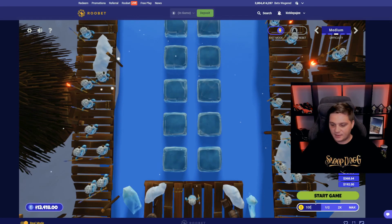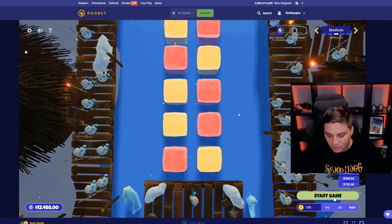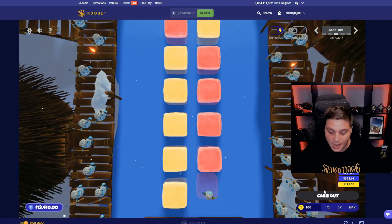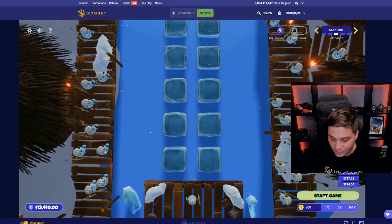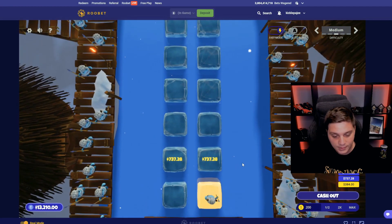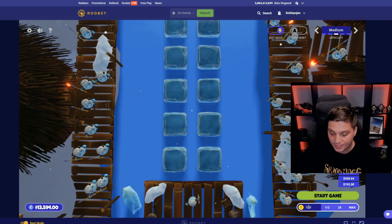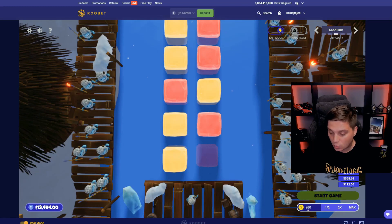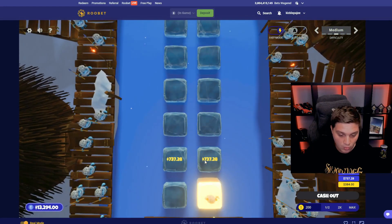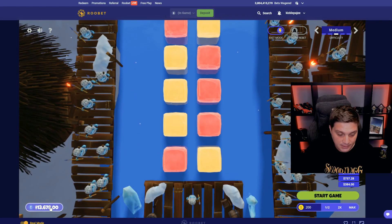...a hundred bucks every time. Start game — boom, 1.2, we go cash out. Start again — boom, I lost. So now we need to double the bet to $200. Start game — boom, yeah I won, so we go to cash out. Now we're starting with a hundred bucks again — boom. We lose, it's okay, we go double to $200 and we go again, then cash out.